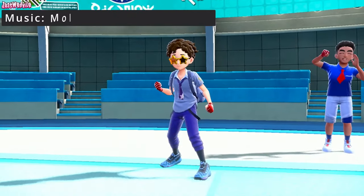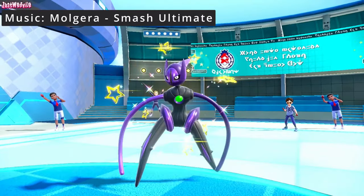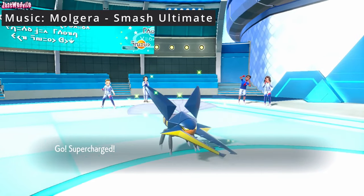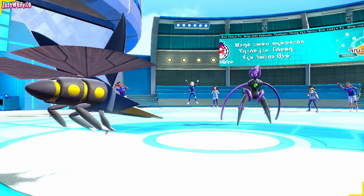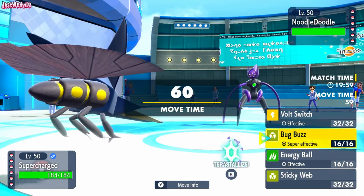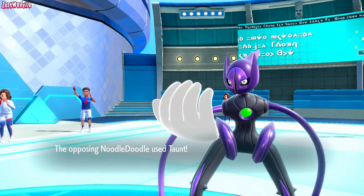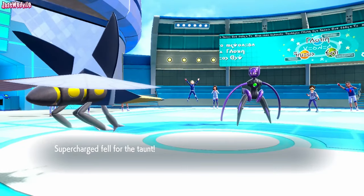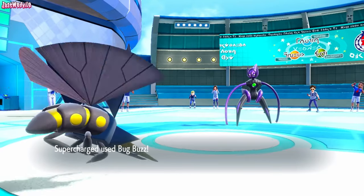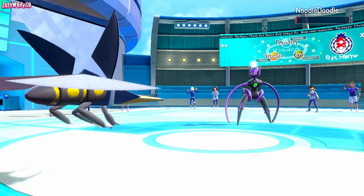And the battle begins. Good luck, have fun, Lazy Boy. So they're going to lead off with Noodle Doodle — the Deoxys Speed, nice and shiny — as we lead off with Vikavolt. Not a bad matchup; this is kind of what we anticipated. I'm going to go straight for a Bug Buzz. They go for the taunt as anticipated. Great, we made the right play by not going for Sticky Webs. We get some solid damage off on this Deoxys. Down to its sash we go. Absolutely brilliant.